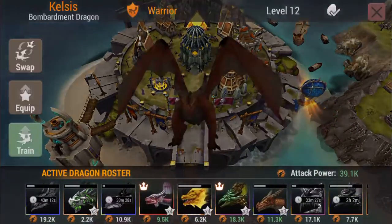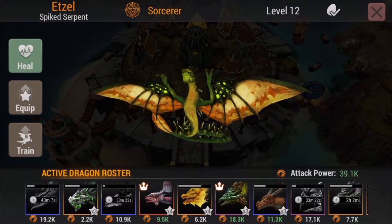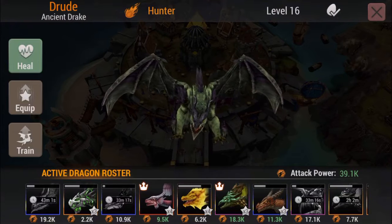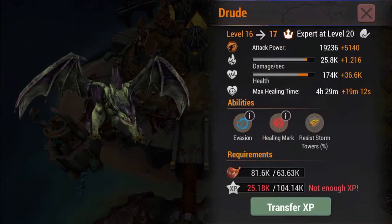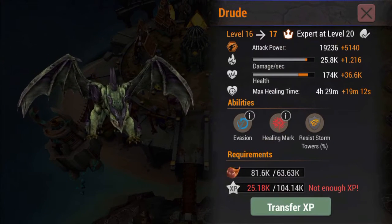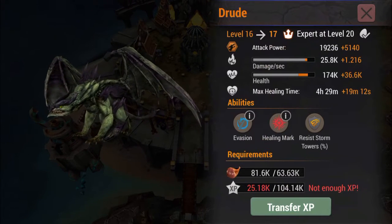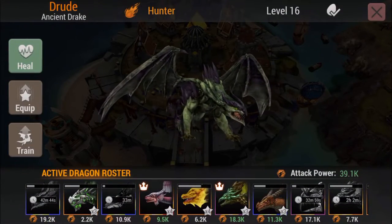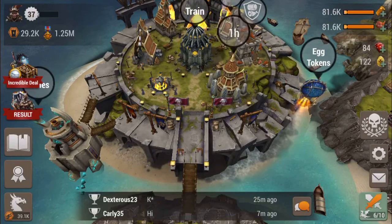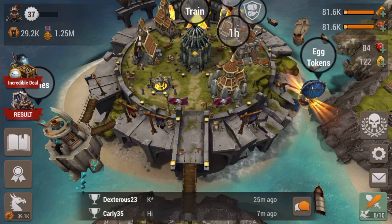My Kelsis is level 12 right now, and my Etzel is level 12 as well. My Druid is level 16 - he was the first epic I got since I concentrated on him first. If I train him he's going to have a 5K increase in his attack bar, so at level 17 he'll have a 5K increase, which is a lot. I hope this helped - if you have any questions leave a comment below, thanks for watching, see you next time!